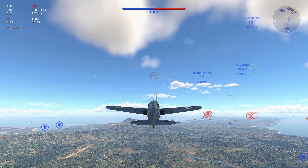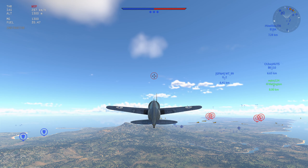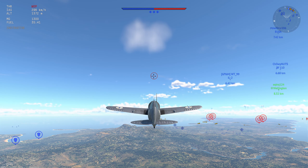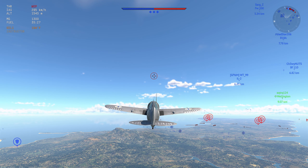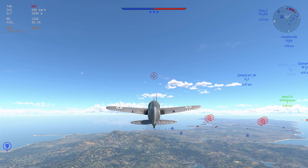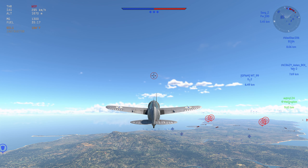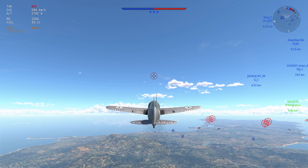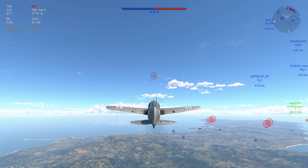This thing is so good for 2.3. I start off the match just like any other match — go off to the side just a little bit, start climbing, and I try to avoid people with significant energy advantages. That's about it. If you can lure someone into a turn fight or an energy fight, you're probably going to win.